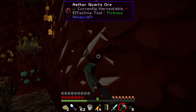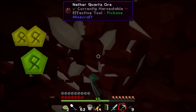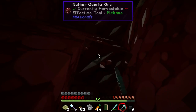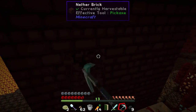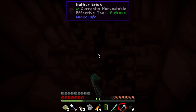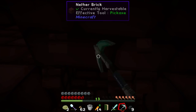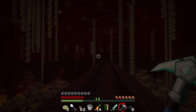I hate the nether with a fiery passion and don't want to have to come back here. We'll look in the nether fortress instead of wandering around. I don't even know what's better than a diamond pickaxe until we get Tinker's Construct, so let's just ignore the pickaxe level system for now. Let's jump in here and head into the nether fortress - maybe we'll find some loot too. I actually do like nether brick as a building material though.